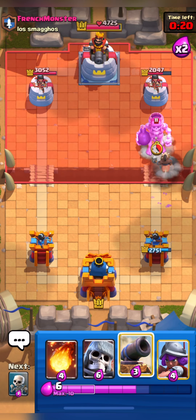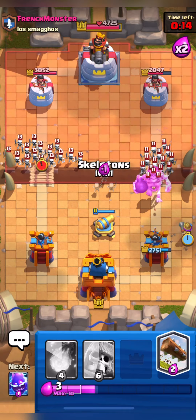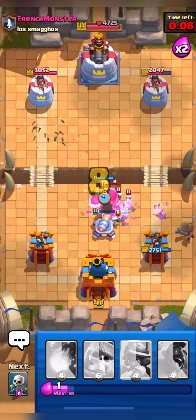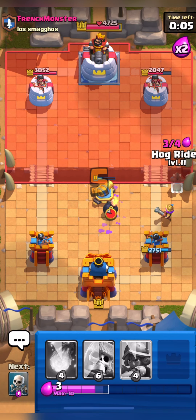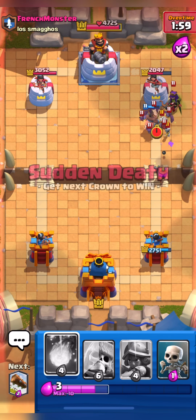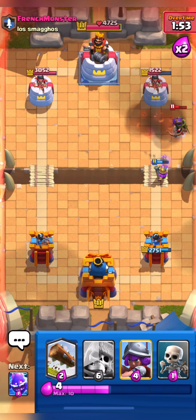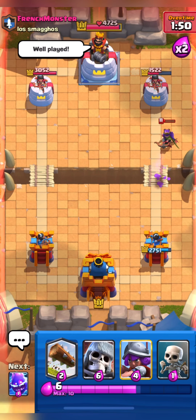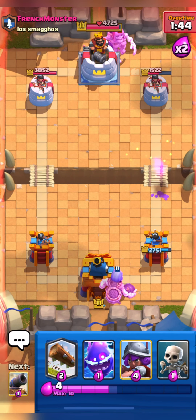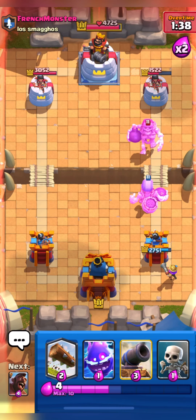The match is quite smooth. I'll go in with my Hog — he used his Skeleton Giant so he'll get a good counter push. I'll distract his Skeleton Giant and put down another Cannon. I wanted to ask you guys how you feel about the balance update — I'm very sad about the Log nerf, as Log is not going to deal as much damage as it used to. Comment below what are your thoughts about the balance update.